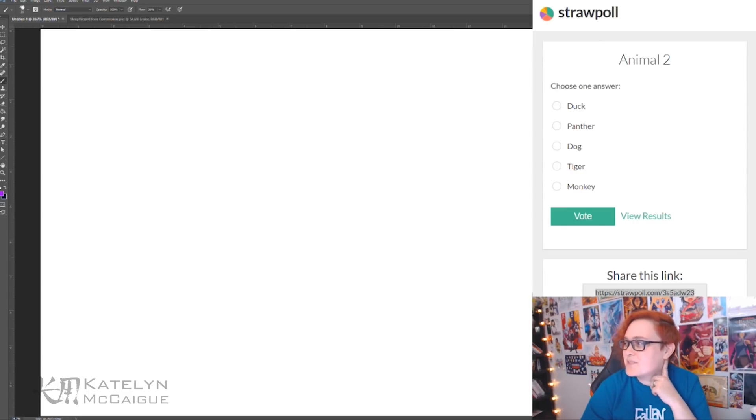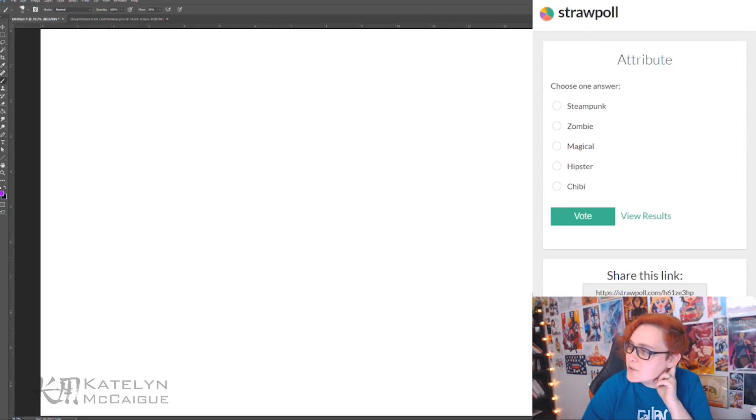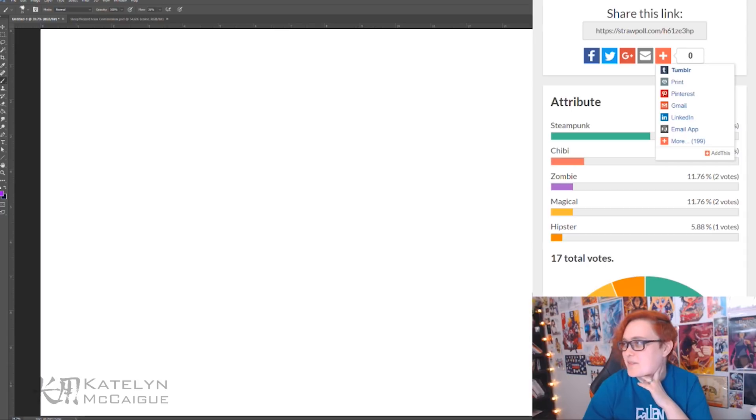For the second animal it was either a duck, a panther, a dog, a tiger, or a monkey — and dog is the second animal. For the attribute we have steampunk, zombie, magical, hipster, or chibi, and the final result is steampunk. So we have a steampunk dog — now let's see if the first animal tiebreaker tipped over.